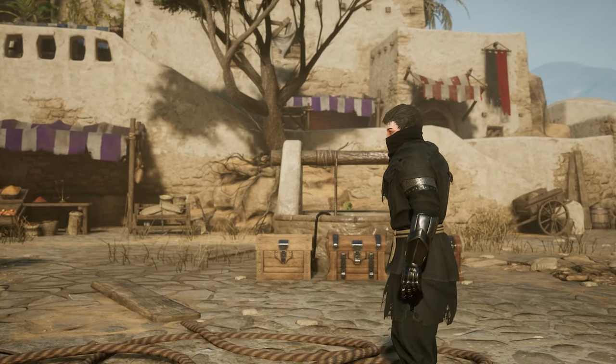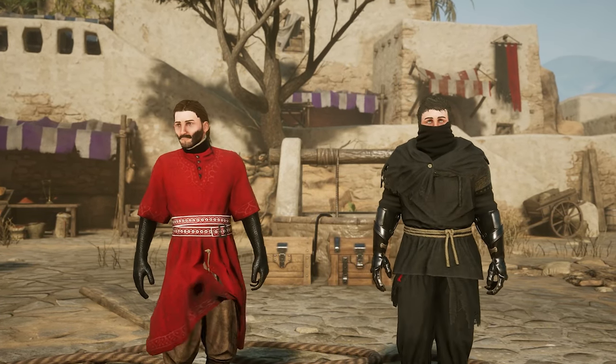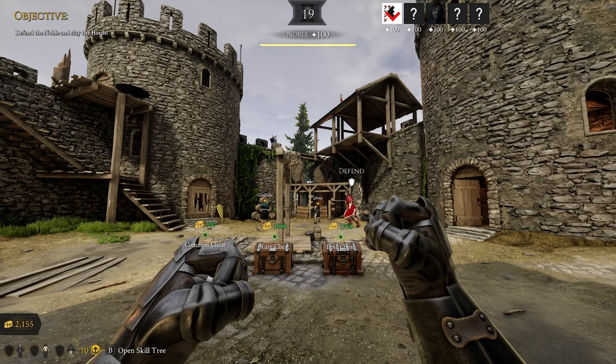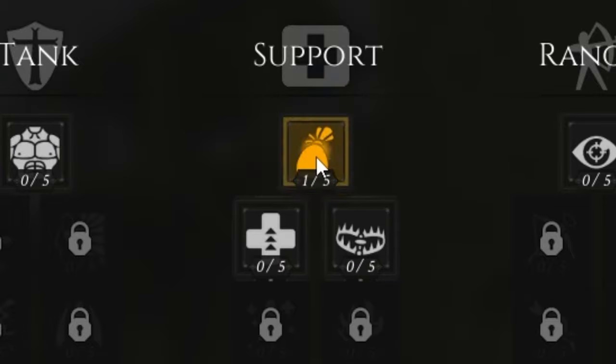So to make this work, all you're going to need is a friend or a willing participant to help you absolutely violate the perk system. Once you're in Horde mode, bring up the perks menu and dump all those juicy points into the first support skill, Merchant.